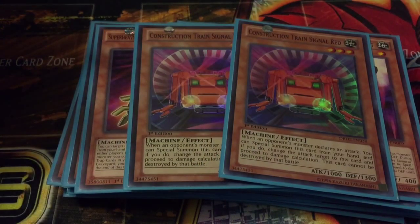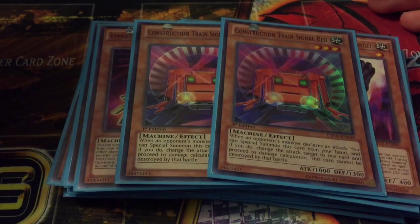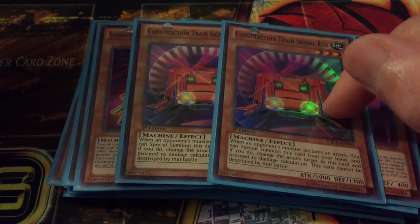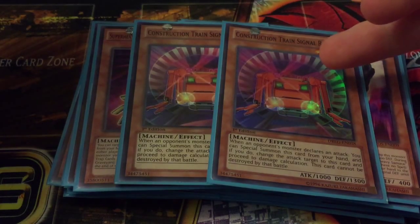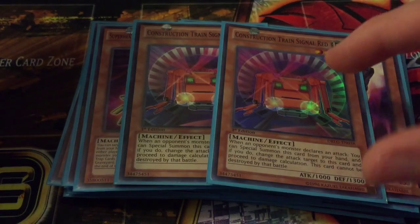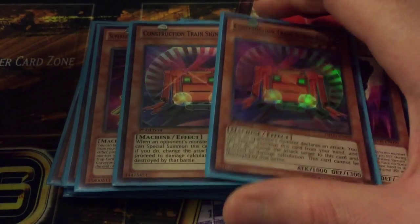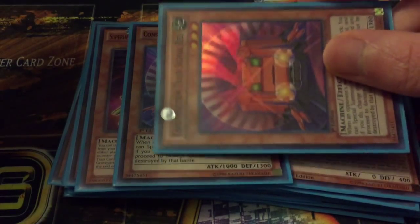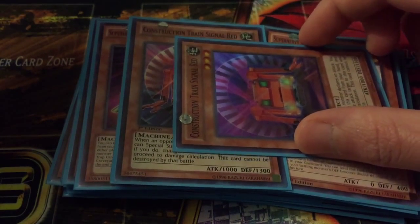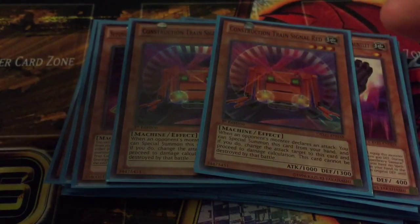Then two Construction Train Signal Red. It's an Earth machine so it works well with the deck and goes along with the theme. When your opponent's monster declares an attack you can special summon this guy from your hand, switch to defense, and he can't be destroyed by that battle. So it's nice — if your opponent's on their last attack, you stop it, and during your turn you can use it for a synchro, XYZ, or tribute fodder if you need to.